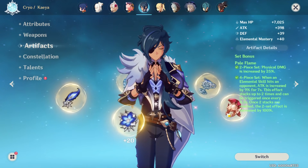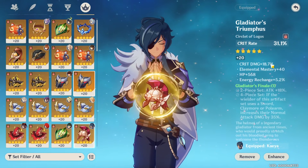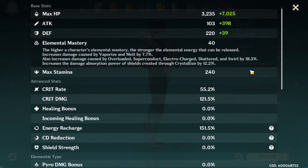If you want to know what the stats look like - I gave my best helmet to him with a crit rate main stat and the highest crit damage possible. With that I get 55 crit rate and 121 crit damage. I could sack my crit rate for crit damage because Eula is an ice unit, so I could potentially run cryo resonance to get extra crit rate.